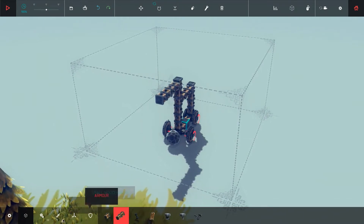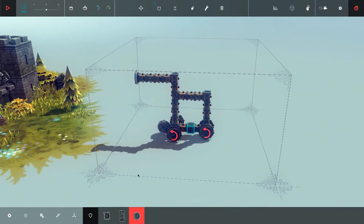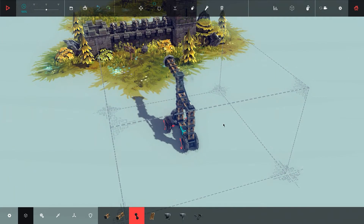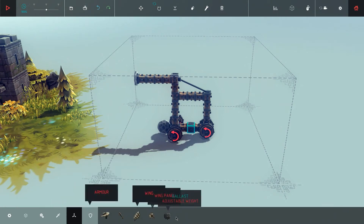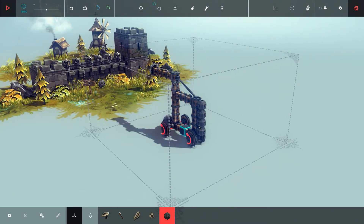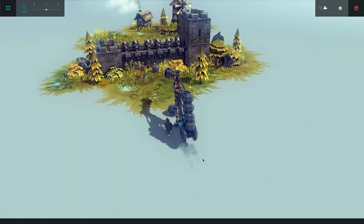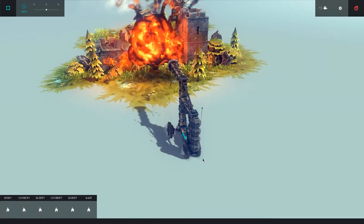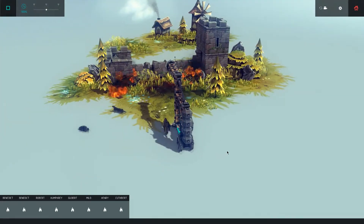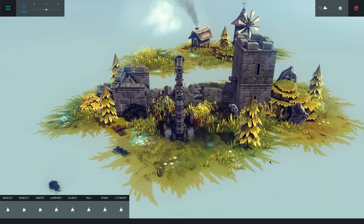I'll try another ram like before. It should be high enough. Just adding a brace for more stability and some weight back there so it won't fall over. Maybe just another brace in there. Let's try this — oh, it falls over if I accelerate too much. I'll just wait till the fire runs out so I can get through.